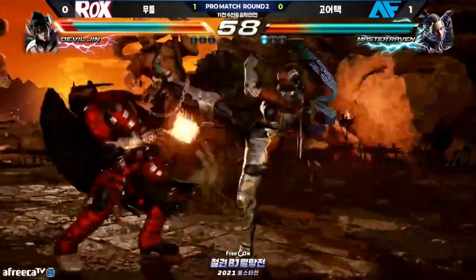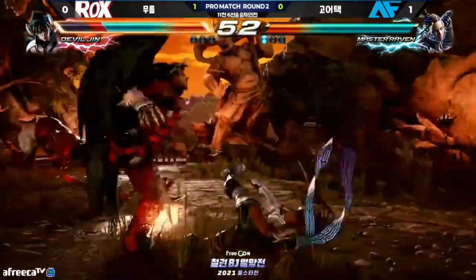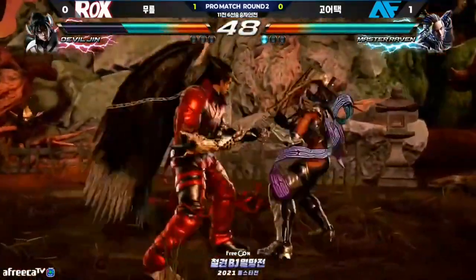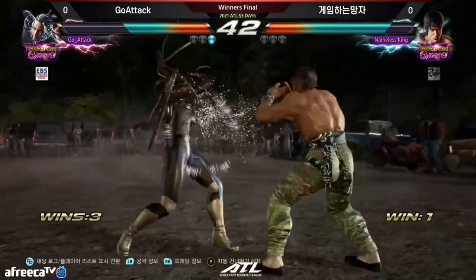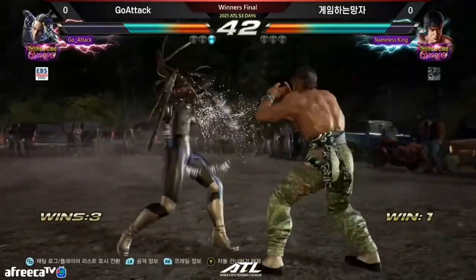Notice how Go Attack always backs up after while-standing four, but then switches up after the third one. You only need to do stuff like this when you want to throw off someone's timing. Go Attack does a similar thing against Armor King here — throws out some while-standing twos, then waits before pulling the trigger on while-standing one.